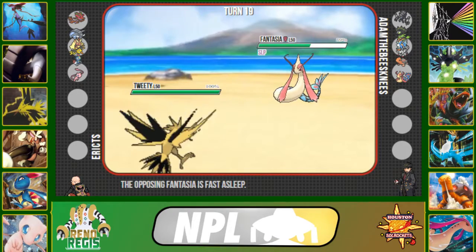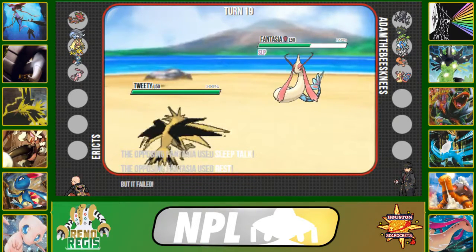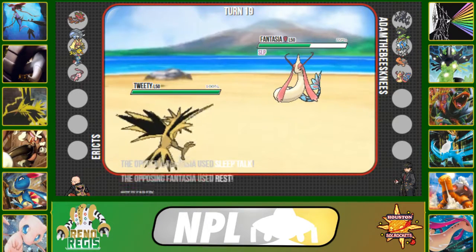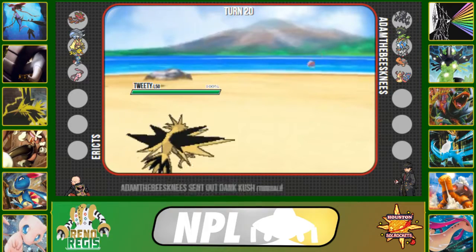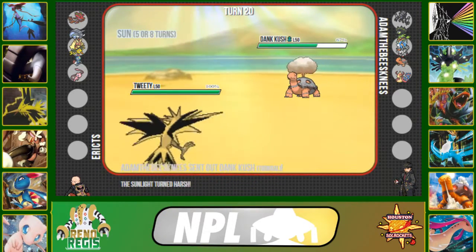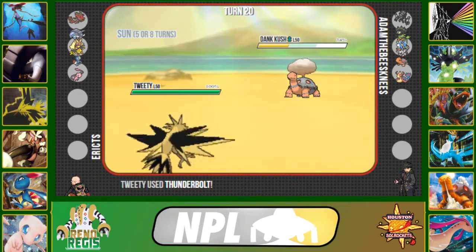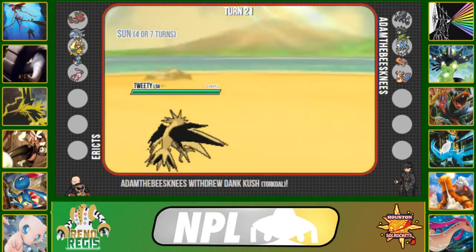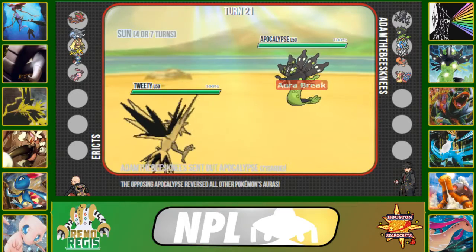Noting that Milotic is asleep, I go into my Zapdos — the worst it can do is click Scald and burn me. It gets Sleep Talk and lands Rest again, which is unfortunate for it. I click Thunderbolt to get damage off whatever comes in. He sends in Torkoal, which takes another decent chunk, leaving it at 34%. I'm willing to risk clicking Thunderbolt again, but he doubles into Zygarde.